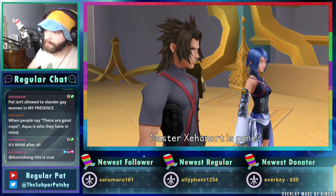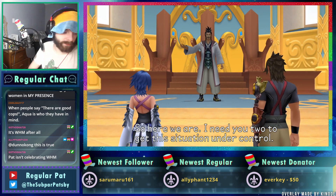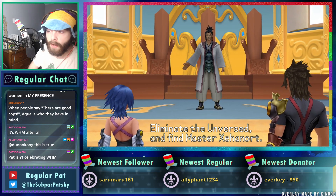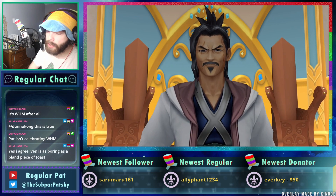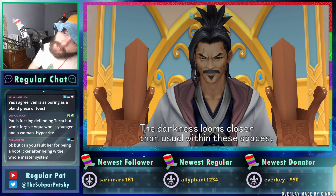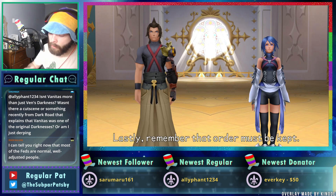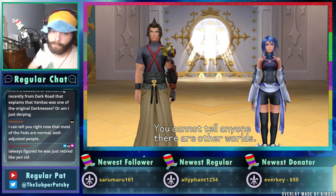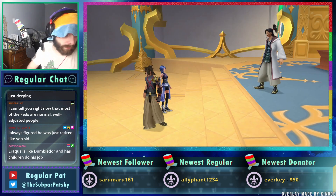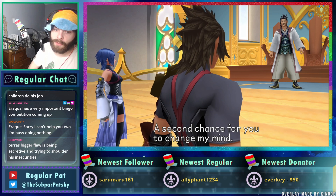I do admire Aqua's ability — she has this weight on her shoulders of trying to protect her friends and bring them back, and she's committed to that. I forgive Terra because he doesn't know any better. Ven I can't forgive because he's so boring. Aqua being a bootlicker, Terra being manipulated — even though that's overstated in the fandom — I forgive because they've never left the world. Aqua's like 'not all cops.'